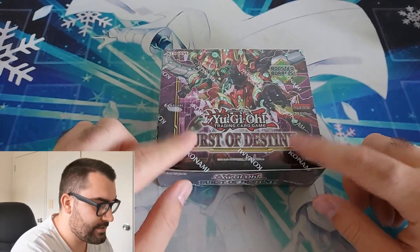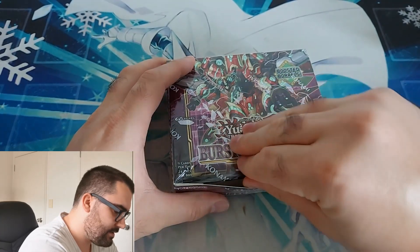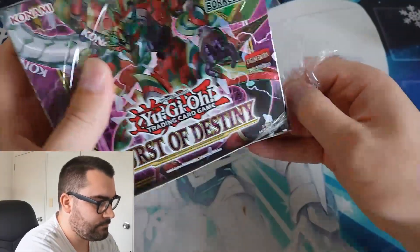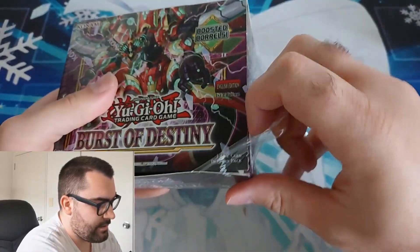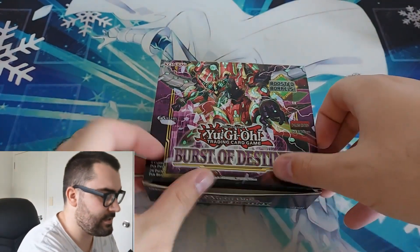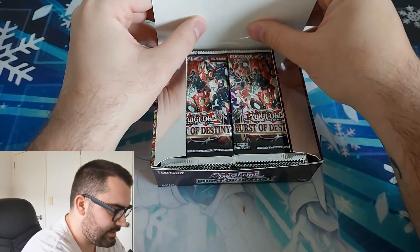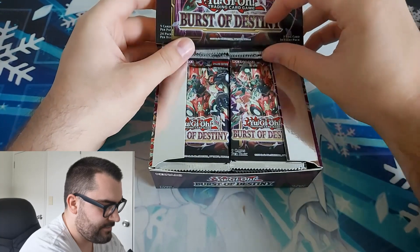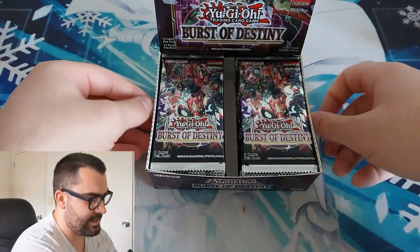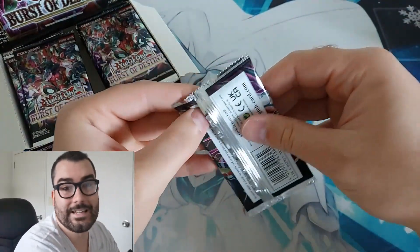Box number two, as you can see here, still nicely sealed. I'm just going to see if I can rip the plastic there. Oh my gosh — the struggle is real. Maybe next time I'll invest in some scissors, but for now we're doing it the caveman way. So this is my fourth and final box of Burst of Destiny that I'm opening — well, final for now. I reckon we'll start on the left side this time since we started on the right side last time.